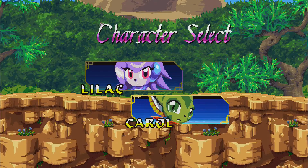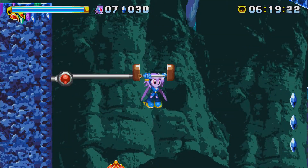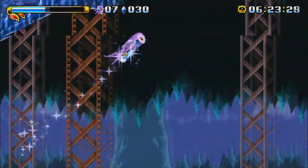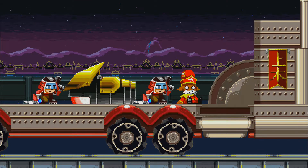The story is presented from the view of whichever character you choose from the start. I recommend starting with Lilac the Dragon, as you get the most out of the story starting there and filling in the gaps with Carol the Wildcat afterwards. The writing is enjoyable, and while they present a serious story of a world and energy crisis, I always find myself smiling in the silly moments.